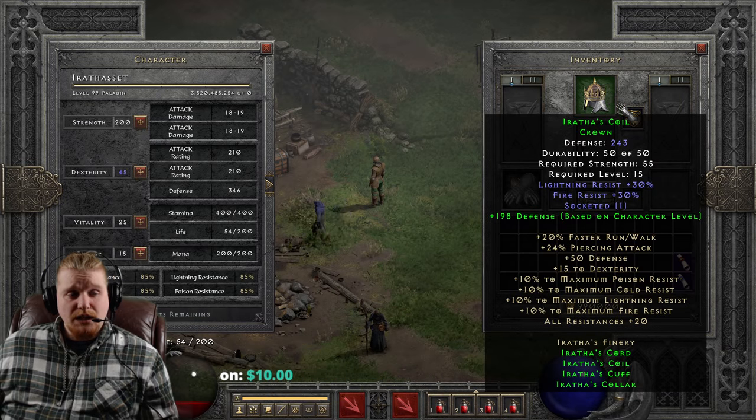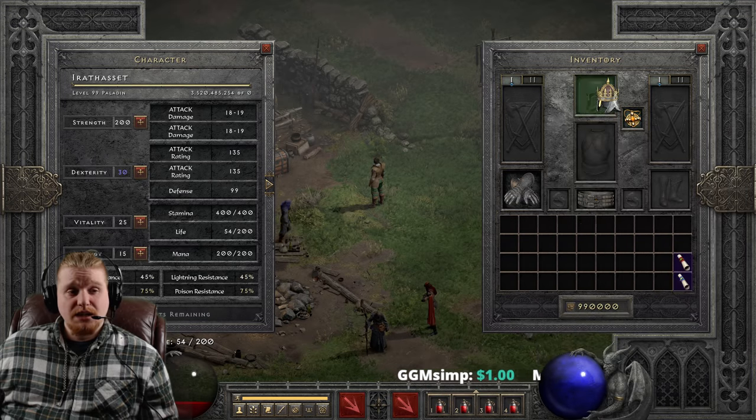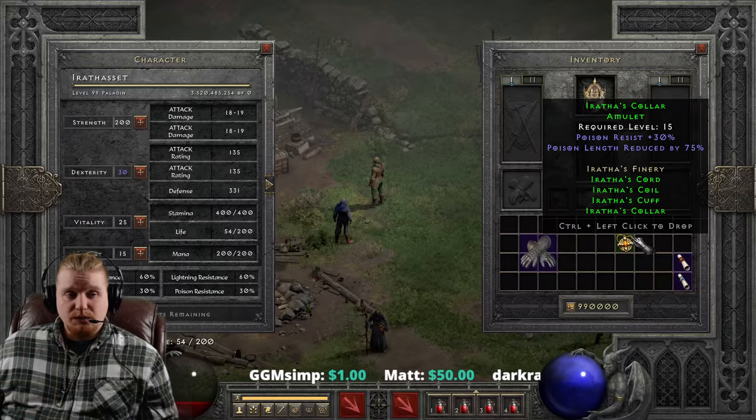We also have Erathas Collar, which has poison resistance at 30%, poison length reduction at 75%, and a bonus of 15 to all resistances for at the very least two pieces, which is pretty cool. The helmet is also a two-piece bonus.